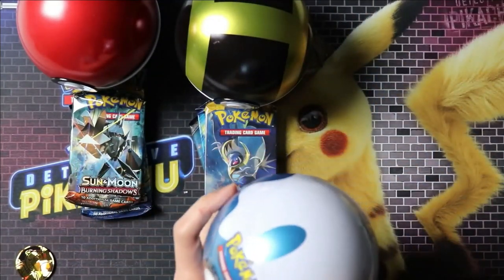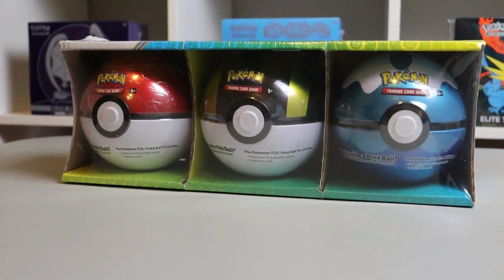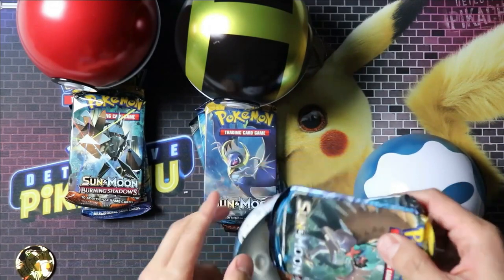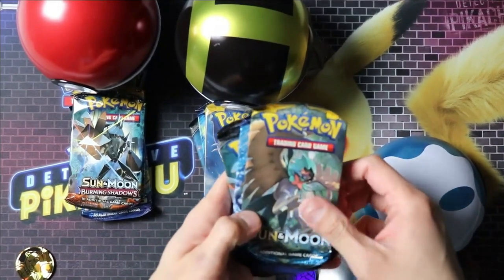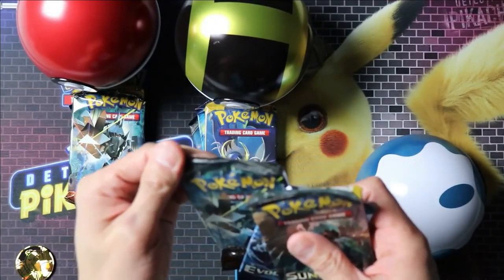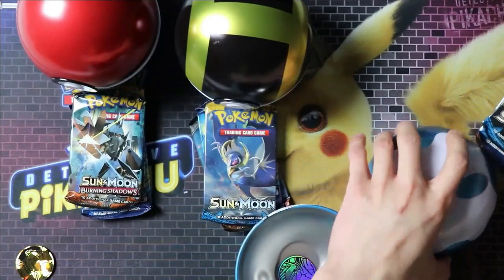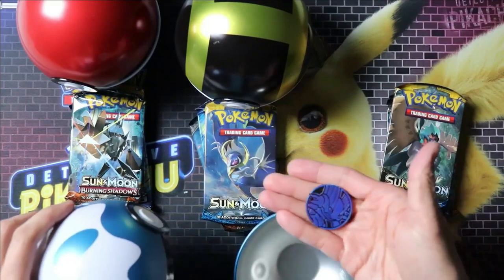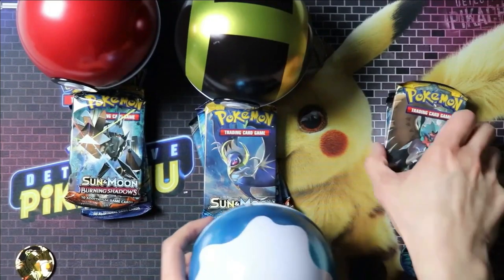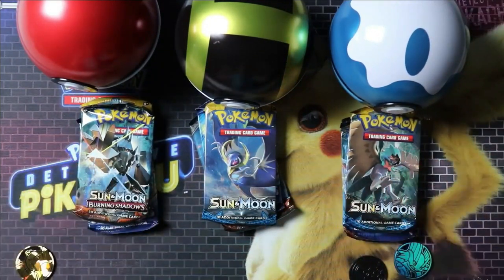And the Dive Ball. Out of the Dive Ball, we've got Sun and Moon base, we've got Evolutions and Burning Shadows. Maybe it's not such a mystery — they're the same three packs. And we've got our coin. Alright, let's see what we can pull.